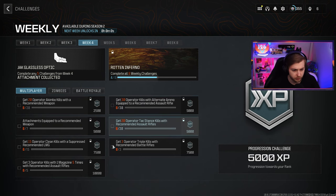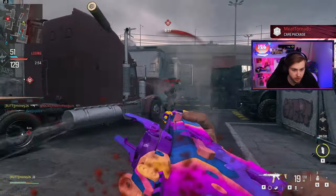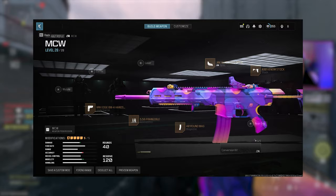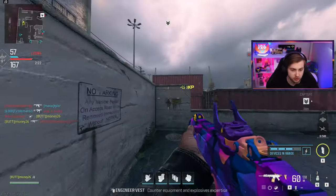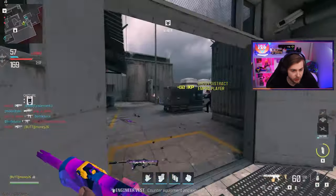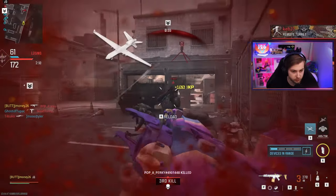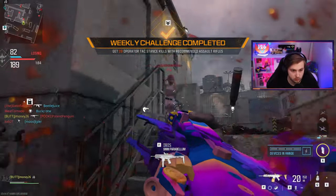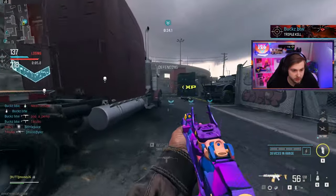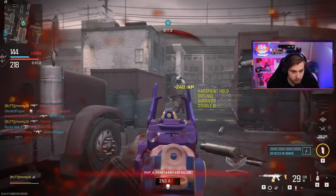Now let's try to get some of our weekly challenges done for multiplayer — this is a fat chunk of XP just sitting here. We need to get tac stance kills with recommended ARs, get three kills in the same mag five times, and get kills with an alternate ammo type. I went ahead and used this build for frangible rounds. I'm also using the method of throwing as many decoys as I can and DDoSing whenever I get my field upgrade, just to add a little bit of extra XP. I switched my mag to the 60-round to give me a little more wiggle room on getting three kills in the same mag. I think we got one of them done. There's our 30 kills with alternate ammo type, and since I'm done with the tac stance kills, I can finally use this new optic — it actually looks pretty good, it's a very clean optic.